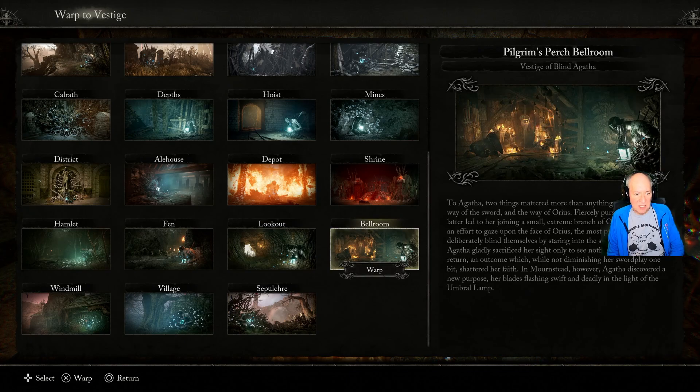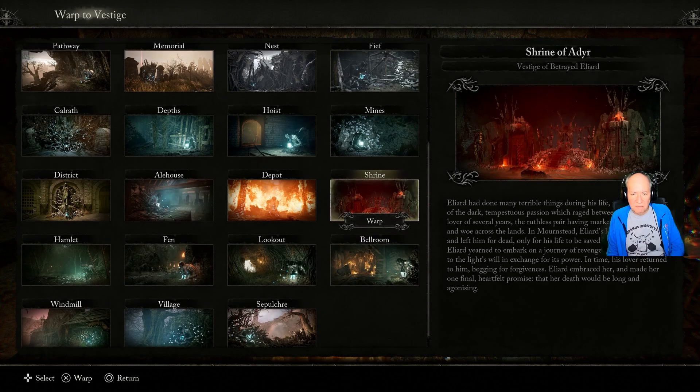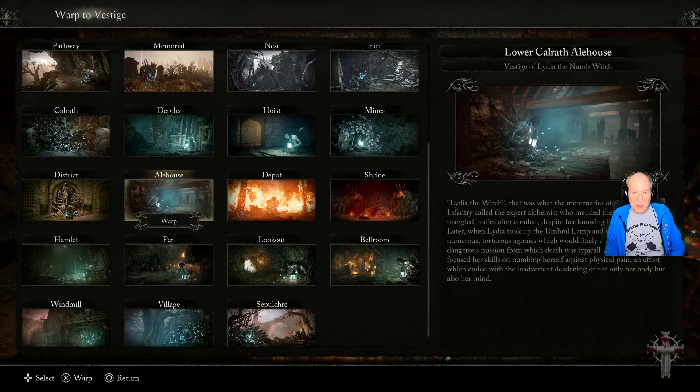You have to get the key from the guy for the Pilgrim's Perch thing to get that door open. Once you've done all that, come back after you get the first four and get the item from him, come back for the second four, get the item, come back for the third four, and he'll tell you where to go. Where you're going is the Ale House.